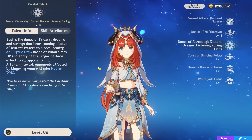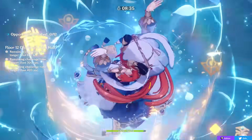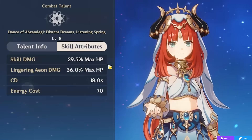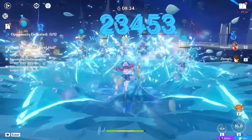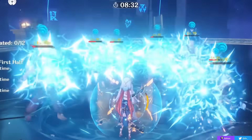Moving on, your elemental burst is a pretty generic hydro nuke, except it scales on HP. When you use your burst, it does AOE hydro damage to pretty much everything around you, scaling on your max HP with pretty good scaling. On top of that, it leaves a mark on enemies that will explode after a small delay and deal another instance of hydro damage.